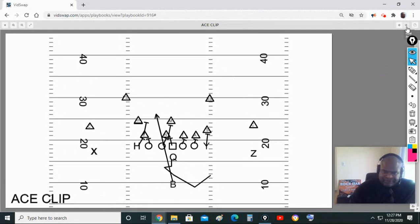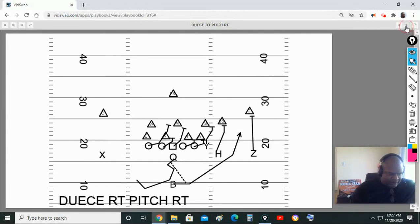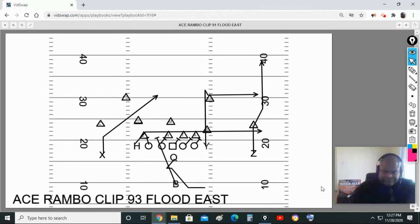Here is the clip run action. Now let's move that into play action. This is ace rambo clip — O-line slides to the right, running back goes to the left. Now we go 93 flood east. On the weak flood it was 91, so here is 93: there's your nine, there's your three.